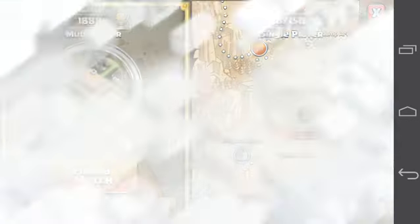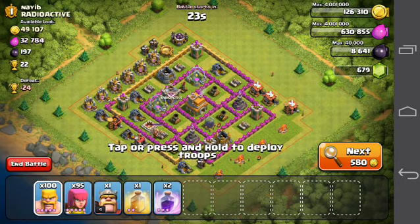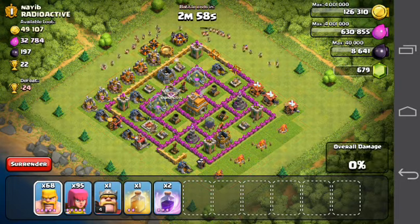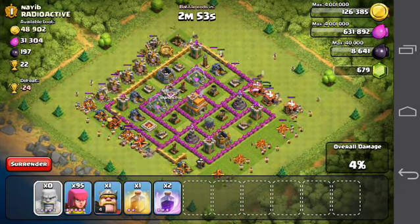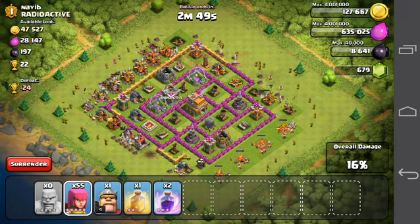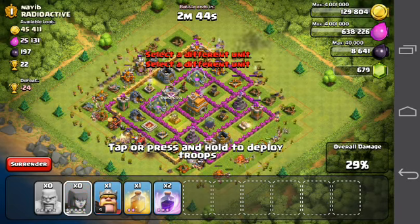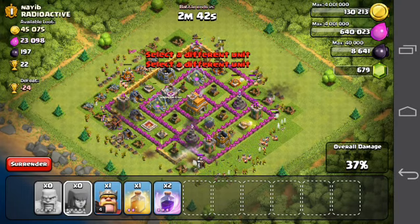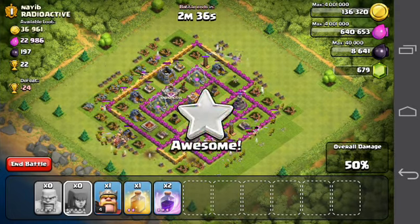Most of the time when farming you're attacking an inactive base. Inactive bases are bases with lots of bushes, trees, and overgrowth around them. You can also tell because if he doesn't have a logo — like this gold one here — you can notice it's an inactive base. All his gold is probably sitting in his mines and storages, which is exactly what you want.